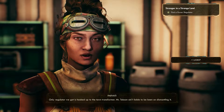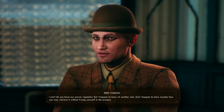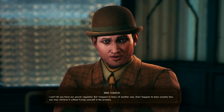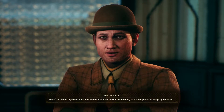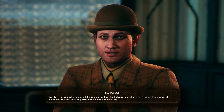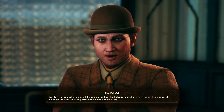'My ship needs repairs — I'm looking for a power regulator.' 'The only regulator we got is hooked up to the town transformer — Mr. Thompson ain't liable to be keen on dismantling it.' 'I am most emphatically not keen on any such thing. I can't let you have our power regulator. But I happen to know of another one and exactly how you may retrieve it without frying yourself. There's a power regulator in the old botanical lab — it's mostly abandoned so all that power is being squandered. Go down to the geothermal plant, reroute power from the botanical district over to us, and once their power is shut down you can have their regulator.'